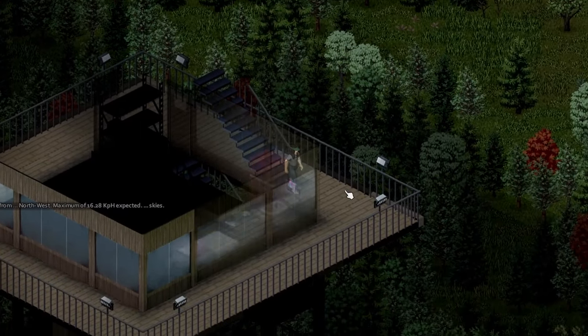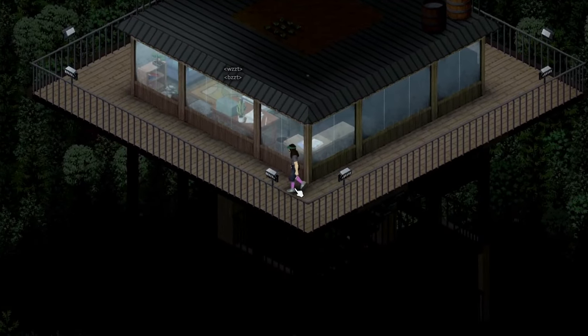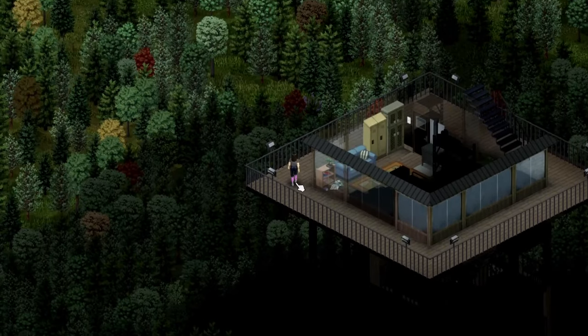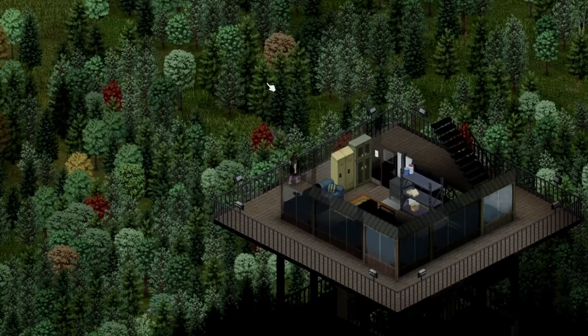As we head down here to the main part of the firewatch tower, we have a fully equipped little cabin with 360-degree views of the forest below, so we can keep eyes on any intruders that may want to take over our little location.